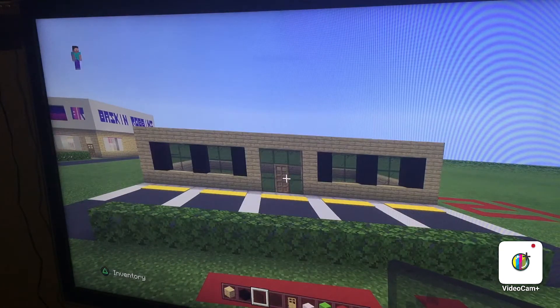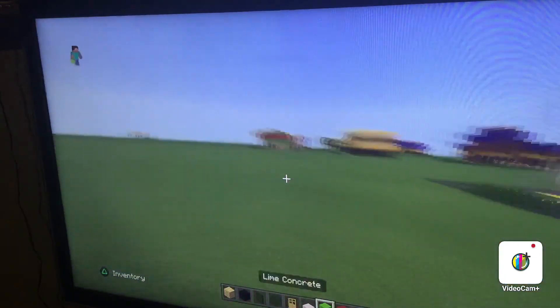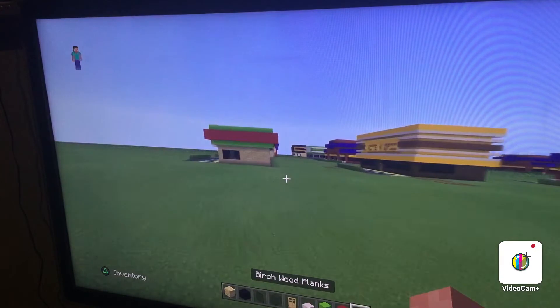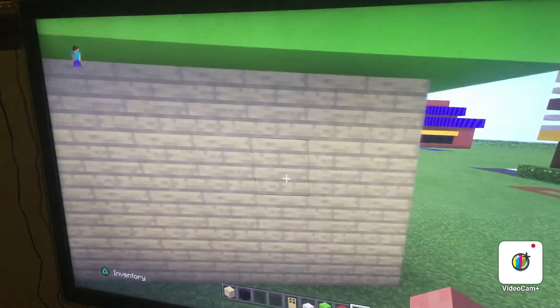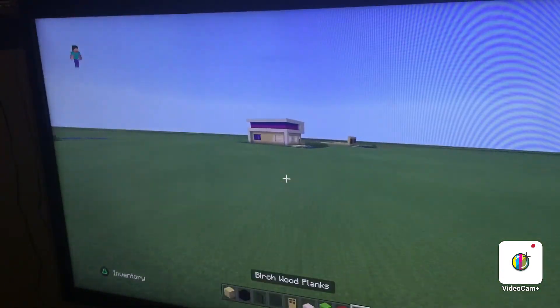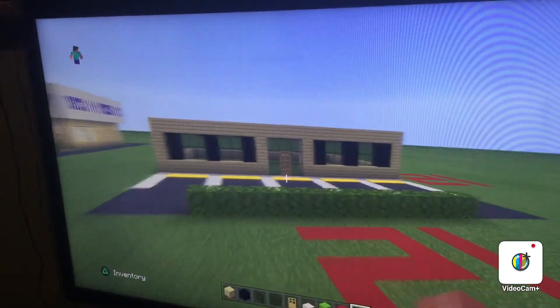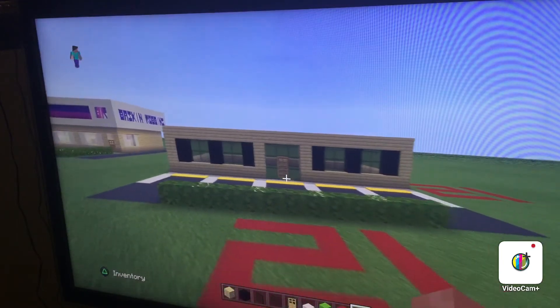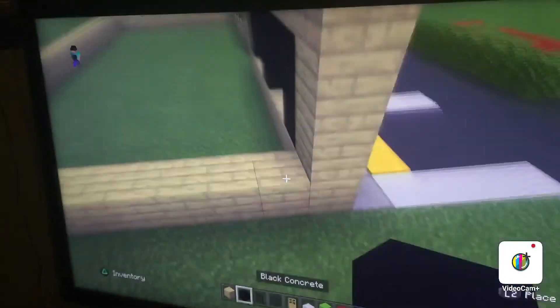Now we have a bit of a decision guys — should we work on the sides or the design of the build? I guess we'll just work on the sides of the build. Come to the left side here, or the right side — it really doesn't matter, they're the same. Do a black concrete, gap of two, black. Feel free to put more windows — I just put one because I assume there's not that many windows, because it's like a pizza place.